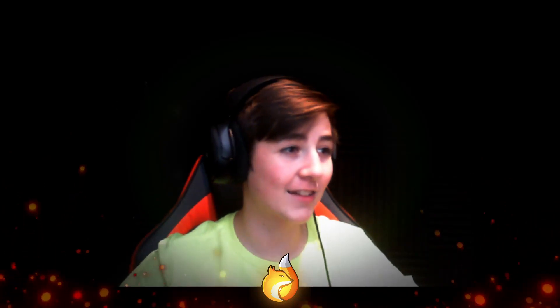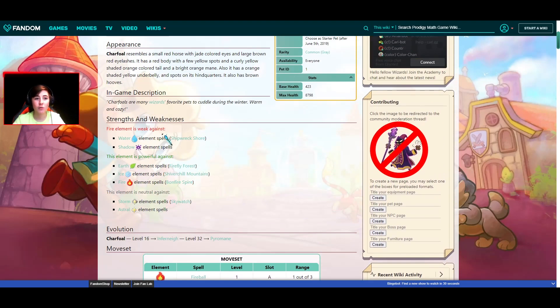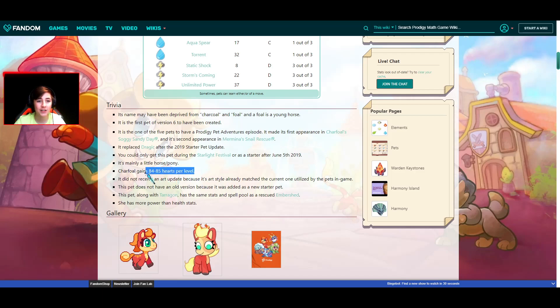Now, it's not really fair to just base them on max health, as there are a lot of other factors you need to consider. One of those factors is the spells, as well as what elements the starter pets are weak and strong against. There's also some other information like how much hearts they gain per level, but that doesn't really affect it too much.